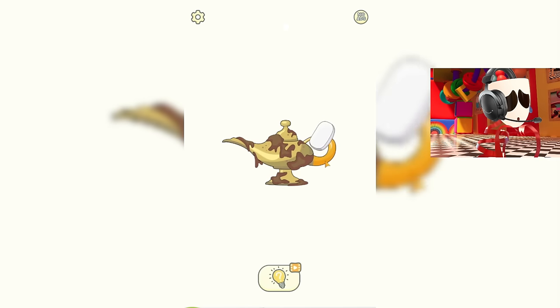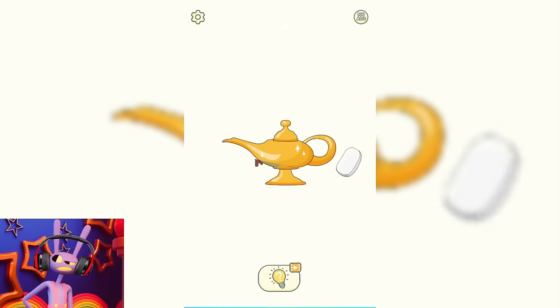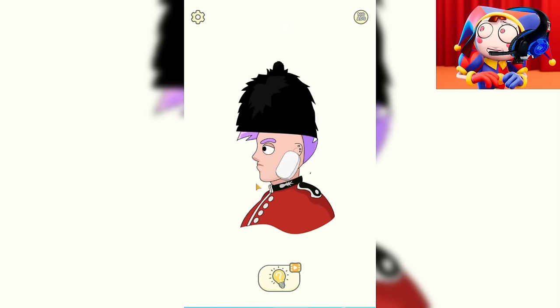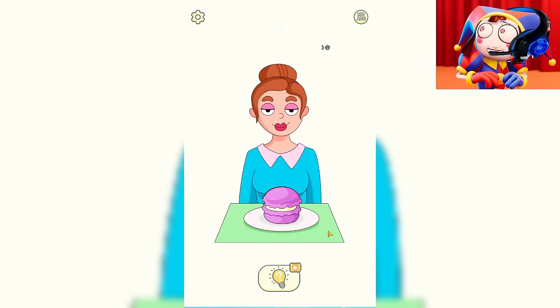Maybe a genie will emerge from it and fulfill our wishes? We need to do this as carefully as possible so as not to accidentally break it. Let's start with the handle and then wash the rest. And now she looks very cool. Look, it's Jin. It looks like he doesn't want to fulfill our wishes. Let's see what this guy actually has under his hat. Wow, he doesn't look like a guardsman at all. It's strange that he even ended up in the Royal Guard.